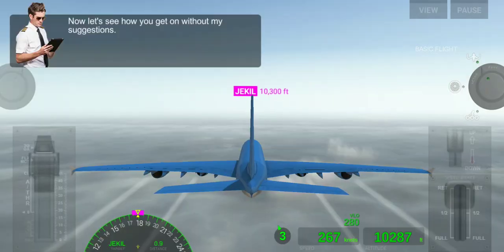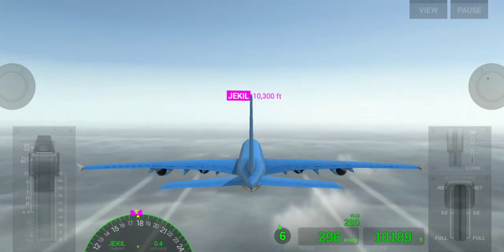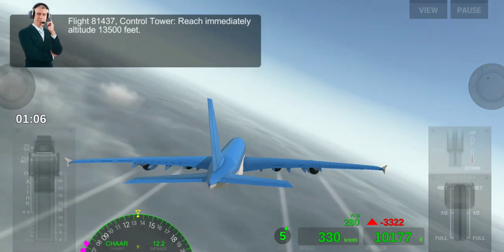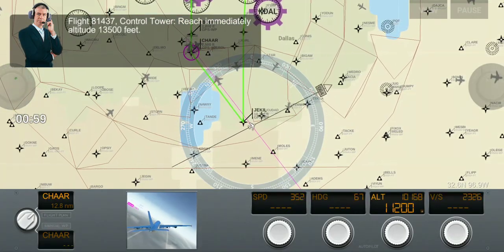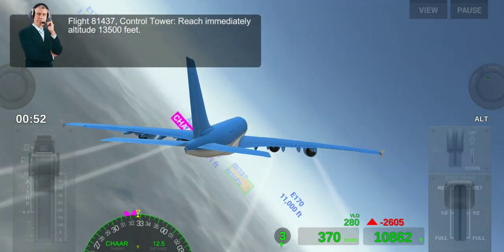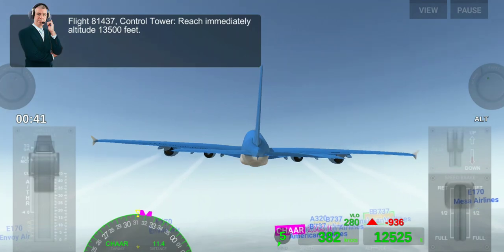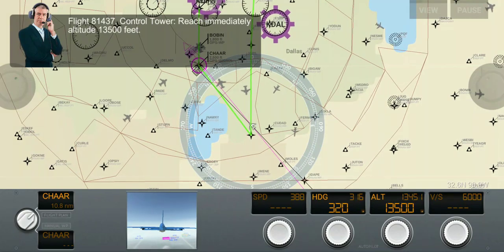First of all we can't set the direction because we have to turn. Why are we turning in this direction? We have to reach 35-zero. Now we set the autopilot direction.